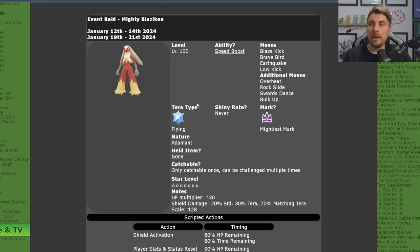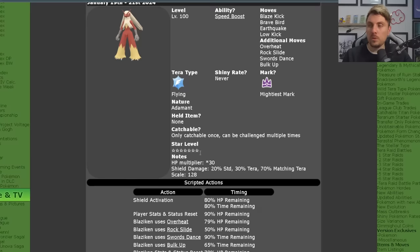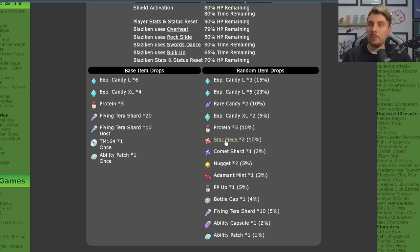It will have the Mightiest Mark and it will be a Flying Tera type Pokemon with the nature Adamant, no held item, and only catchable once per save file. You will get the good item drops as well — the first time around you're guaranteed an Ability Patch, TMs, Flying Tera shards, and lots of Exp candies and XL candies. On repeat raids when you farm this, you'll have good chances of getting the Ability Patch, Ability Capsule, and again high-value items as well as those level-up candies.